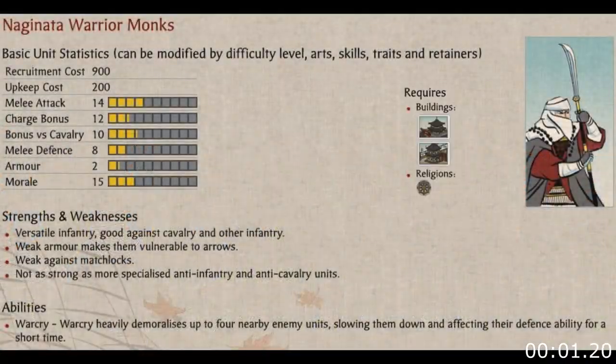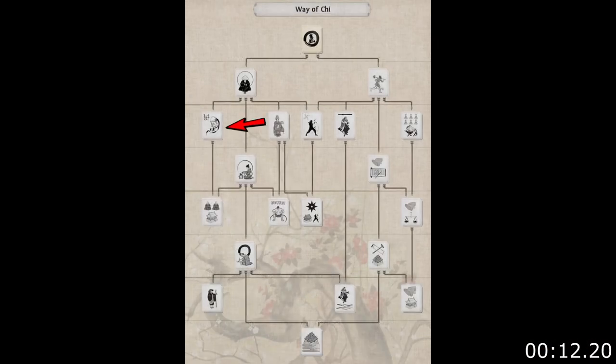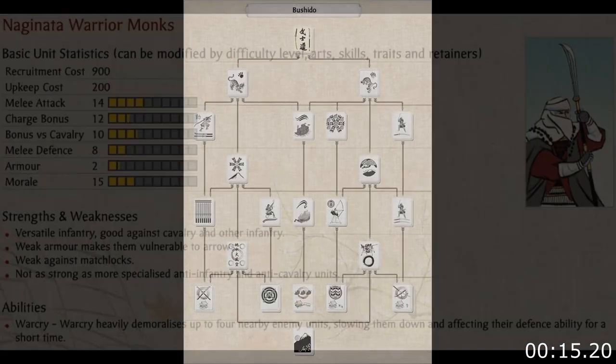The Naginata Warrior Monk unit can only be recruited by clans which follow either Shinto Buddhism or Jodo Shinsu Buddhism. Furthermore, you also need to have the Monastery Building and the Naginata Dojo. The Monastery Building requires the Essence of the Spirit art from the Way of the Chi tree, and the Naginata Dojo requires the Strategies of Defense art from the Bushido tree.